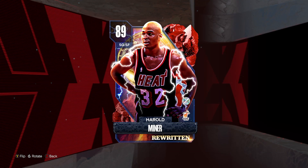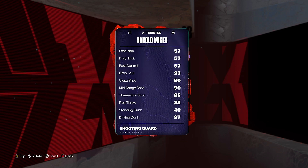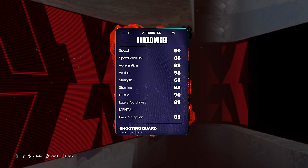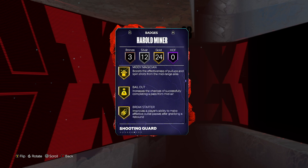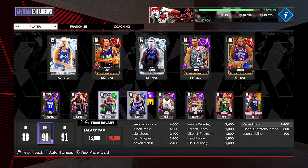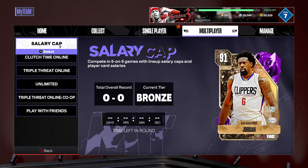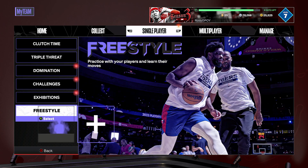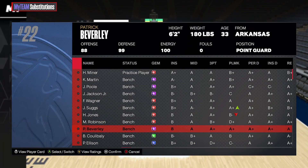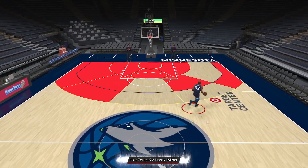At my number 10, we're plugging in the new Harold Miner card. 6'5", 210 pounds, 85 three-ball, 97 driving dunk, 86 speed — decent lateral quickness and badge-wise is just fine. I have Harold Miner on my squad, so I'll take him to freestyle so you guys can see what his movement and release look like. The big problem I see for Harold Miner is the fact that he can't play the point guard position.